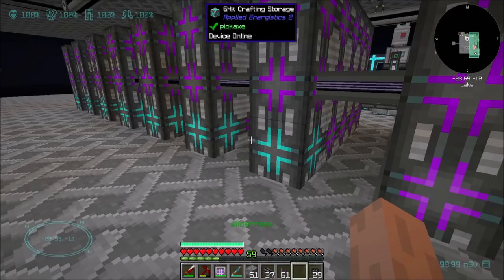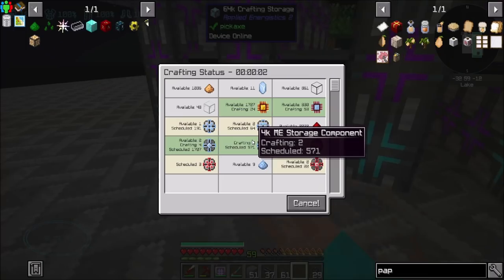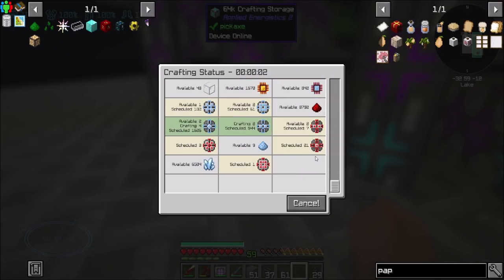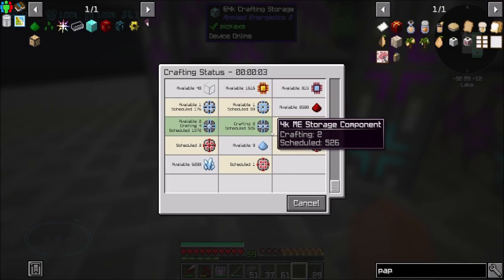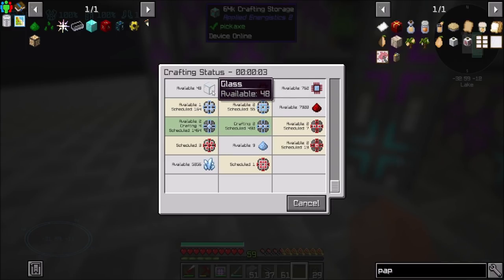Are they OP and broken? Yes! Are they fun? Also yes. Look at it go — oh my goodness, it's so good. All the crafting. So the crushing of the sordisk quartz and the smelting of the glass was definitely a slow point for the auto-crafting processes that we had here.